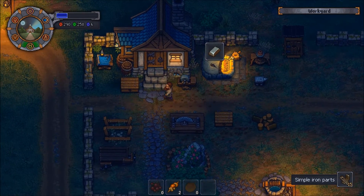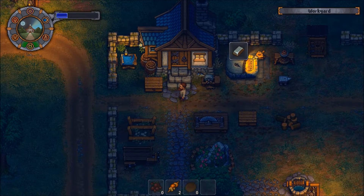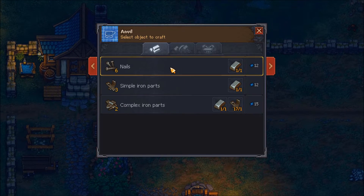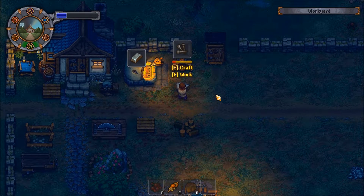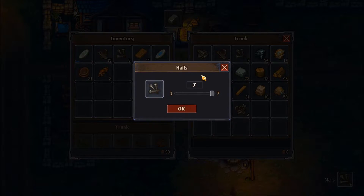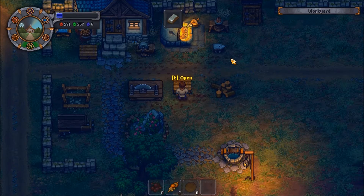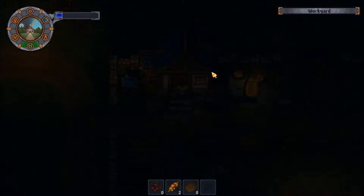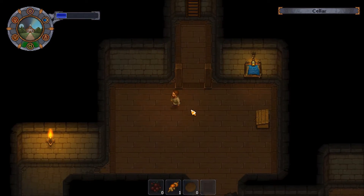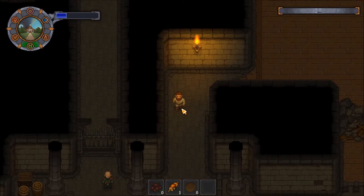We can at least make the candelabras. We need 16 nails - 12, 12, 18 - we can only do 6 at the moment. But luckily we have 7 to 8. So we can make 2 candelabras and a bench - I can live with that.